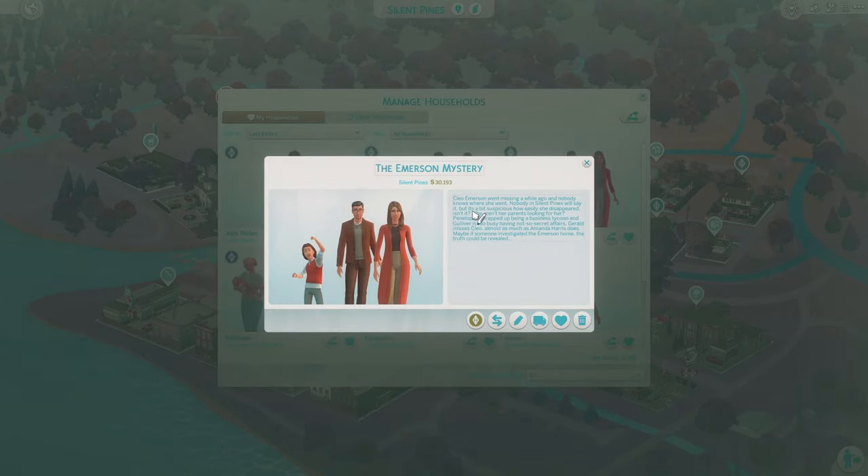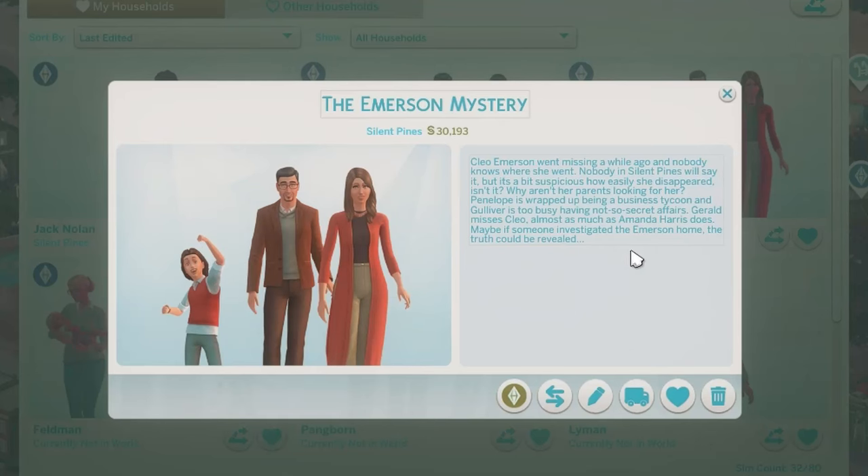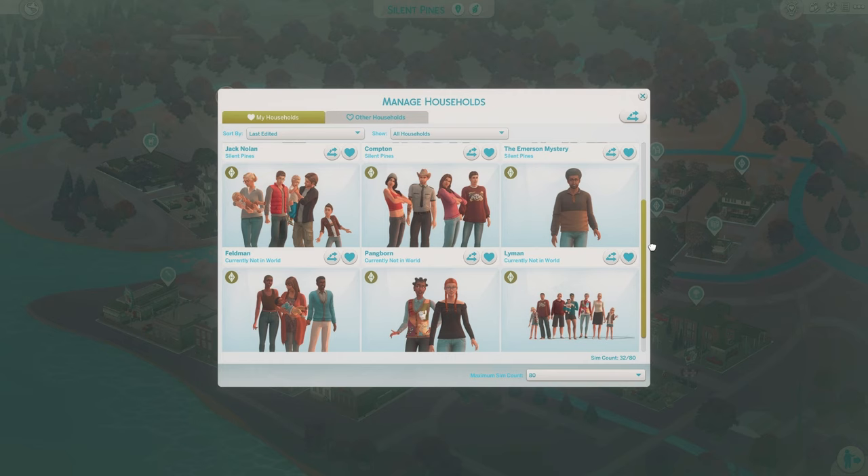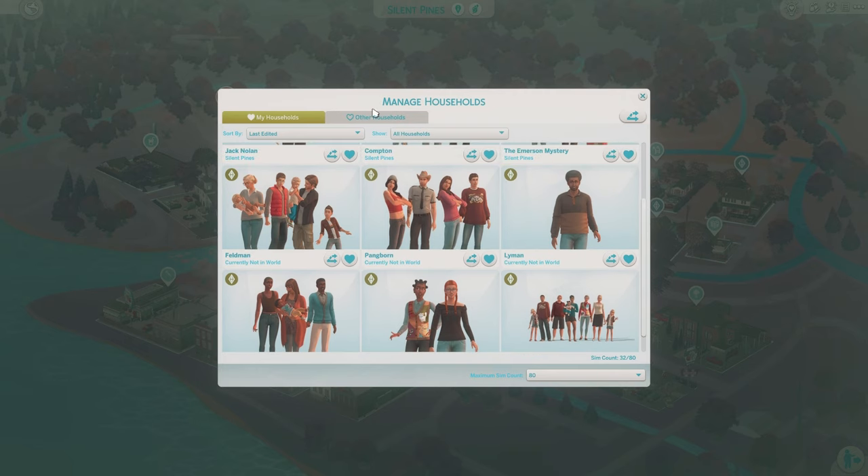Then we've got the Emerson family. Cleo Emerson went missing a while ago and nobody knows where she went. Nobody in Silent Pines will say it, but it's a bit suspicious how easily she disappeared, isn't it? Why aren't her parents looking for her? Penelope is wrapped up being a business tycoon and Gulliver is too busy having not-so-secret affairs. Gerald misses Cleo almost as much as Amanda Harris does. Maybe if someone investigated the Emerson home, the truth could be revealed. I guess there are some clues in their home that your sims could go investigate and try to figure out what happened.